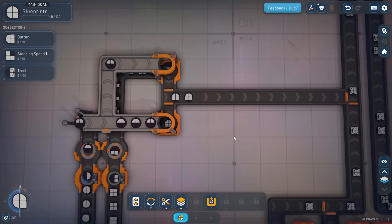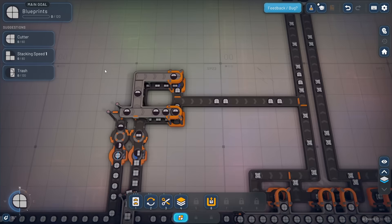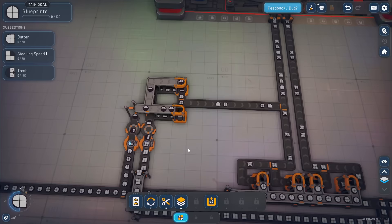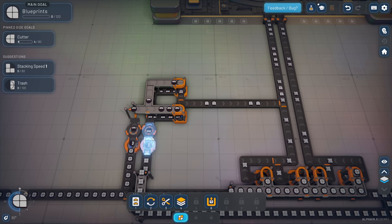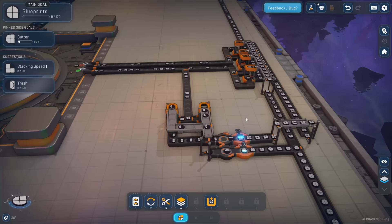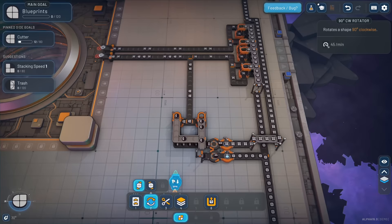We're meeting the objective for this side objective, which will unlock the cutter. That's done. For the trash side objective, we've got half circles and half squares - we just need to stack them on top of each other, which means one extra rotation.